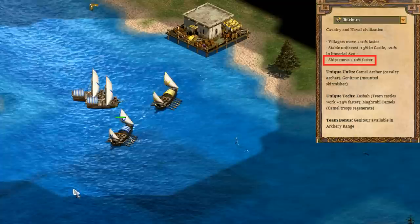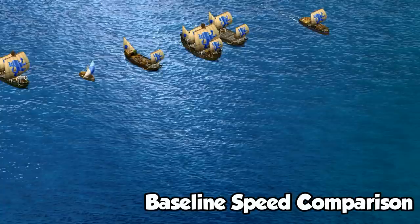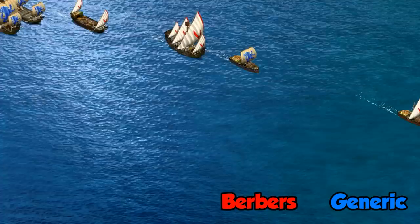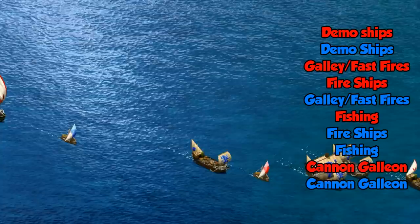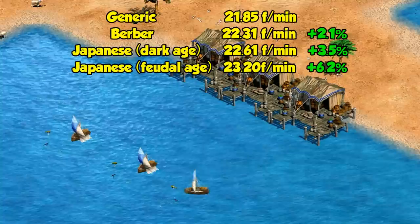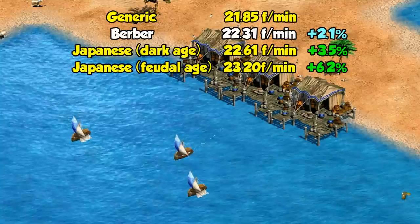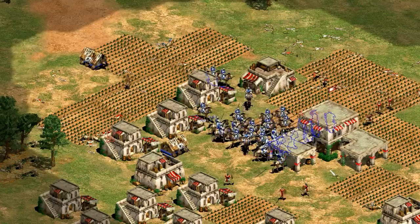The last bonus is basically the first one again, except this time on water. That can be useful once in a while, helping you avoid fights or chasing things down. The order of ship speeds goes cannon galleons, fishing ships, fire ships, galleys and fast fire ships, and demo ships as the fastest. With the Berber bonus factored in, a few things flip - their fishing ships outrun fire ships, while their fire ships can chase down galleons and fast fire ships, and their galleons almost exactly match the demo ship for speed. The only thing you'll have to remember is that in most matchups you'll have the faster ship. It also means their fishing ships work a bit faster, though with fish traps we'd expect a smaller increase since the travel distance is usually quite short.